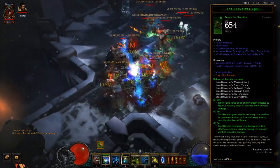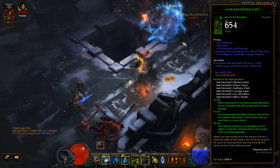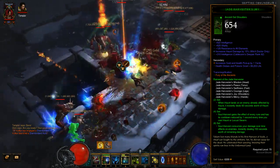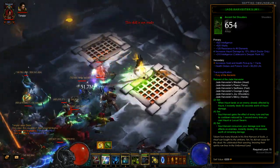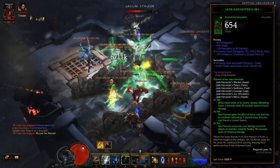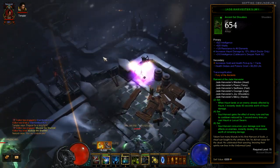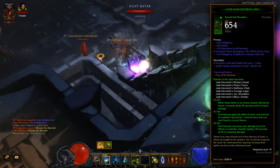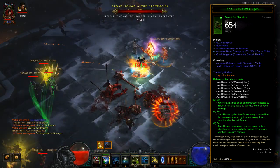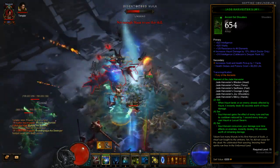Let's start by looking at our gear. We're gonna need the full six pieces of Jade Harvester. The two-piece bonus makes casting Haunt multiple times on the same enemy worthwhile. Soul Harvest gains the effect of every rune and has its cooldown reduced by one second every time you cast Haunt or Locust Swarm — that's the four-piece bonus, which is the other reason we'll be spamming Haunt. Locust Swarm costs 300 mana whereas Haunt only costs 50, so Haunt is what we want to spam. The six-piece bonus has Soul Harvest consume your damage over time effects on enemies, instantly dealing damage, and those two DOT effects are Haunt and Locust Swarm.